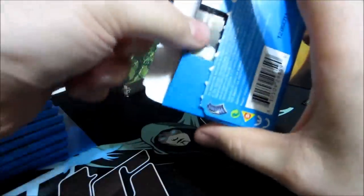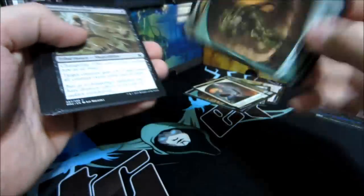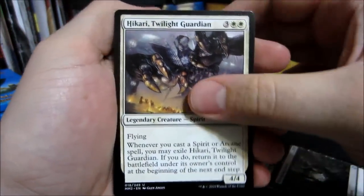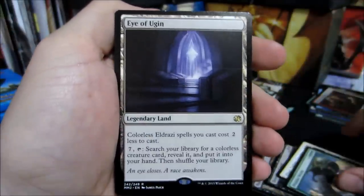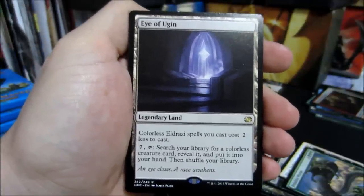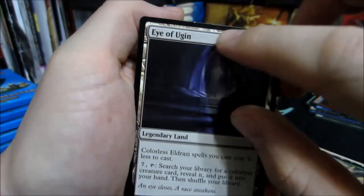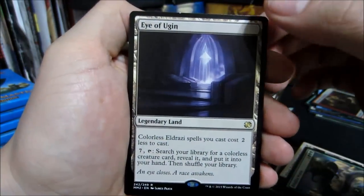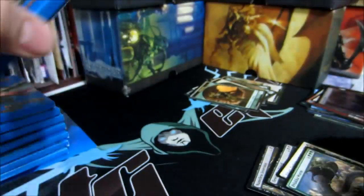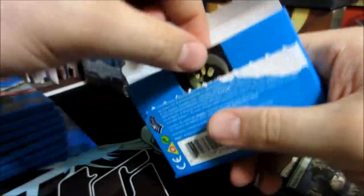Honestly I'd like to see a couple Elish Norns out of my two boxes, but I don't think I'll be that lucky. Sarkling token again. Devouring Greed is our first uncommon, Hikari Twilight Guardian is the second, Palaka Worm is the third, and our rare: Eye of Ugin. Colorless Eldrazi spells you cast cost two less. And then seven colorless: tap, search your library for a colorless creature card, reveal and put it in your hand, then shuffle your library. And our foil - there's a ding on the top of that card. And our foil - an Evolving Wilds. It's not the art that I like, but you know what, I still like it. Eldrazi spawn token.